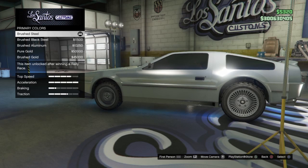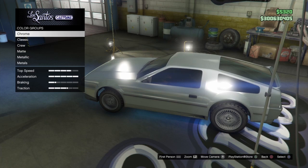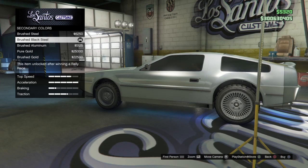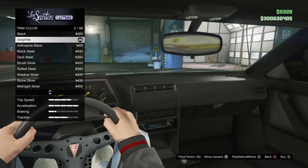For your respray, for your primary color, go down to metals and select brushed steel. For secondary colors, go to metals again but this time go to brushed black steel — that does the back end, the little tip on the front, and the skirts. And for your trim color, which does the inside, go with the graphite. It had the basic black or graphite; either one works, but I like the look of graphite better.